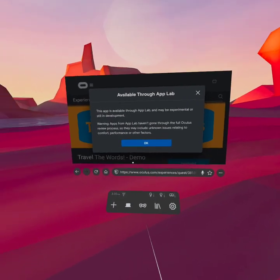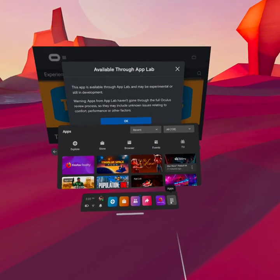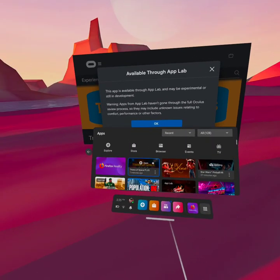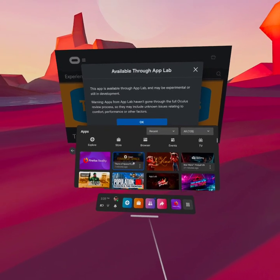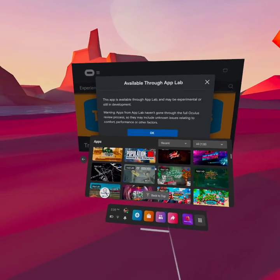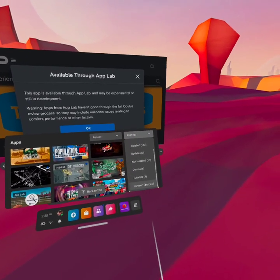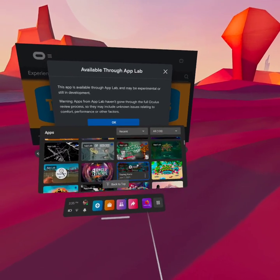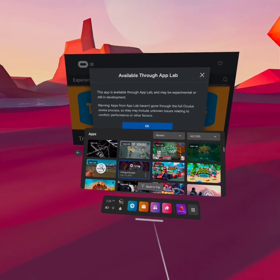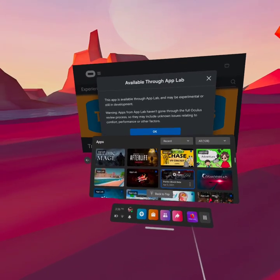I was playing it just the other day - I've already purchased it. Let's go back to the main menu and back to our browser. These are the games I have. The Ping Man hasn't shown up yet, but I can show you - like this one, it'll say App Lab. So it's already on your main screen. Before, it'd be on this dropdown under unknown sources. But no, it's just right here. It lets you know it's from the App Lab, and this one doesn't have that little tag in the corner.